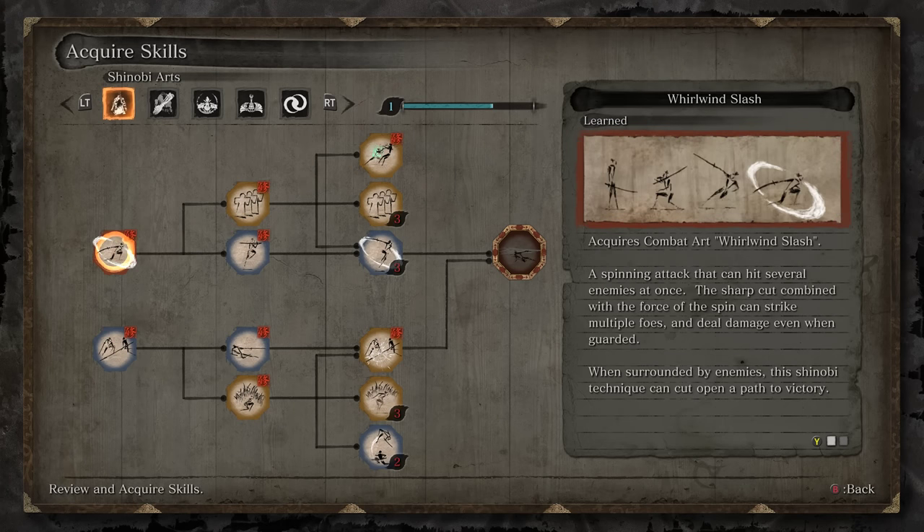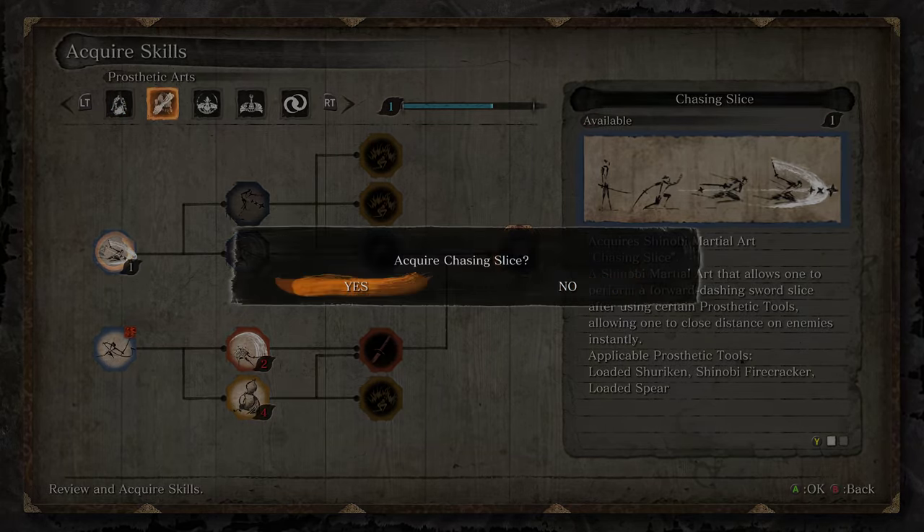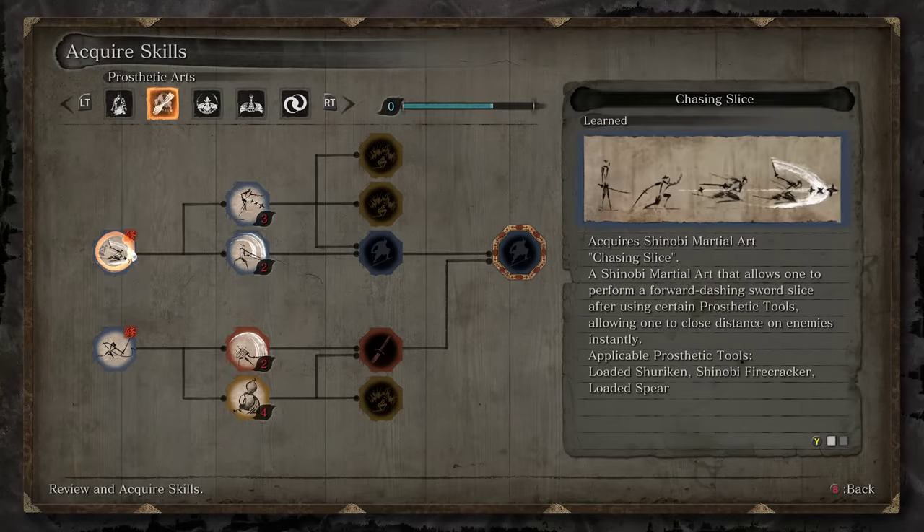Talking about our skill tree — the next thing we're gonna be working towards is the prosthetic arch tree. Mid-air combat is pretty useful, but there's not a lot of bosses just yet that we'd really need this for. This is more of a super late game kind of thing. So instead, we're gonna work on picking up our core skills here, which will allow us to begin working in our prosthetics a lot more smoothly.